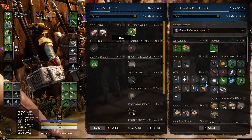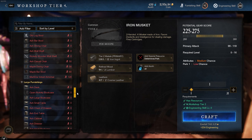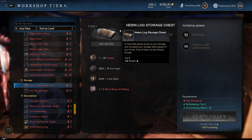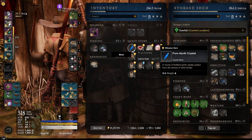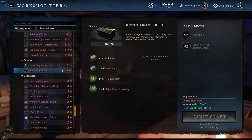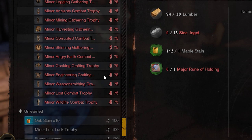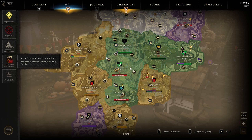These storage chests increase your total storage in a specific region. For example, if your storage in a region is at 1,000, each of the lowest-tier storage chests increases your total storage by 200 — so four chests gives you an extra 800 storage in that region. Over time, if you want bigger storage chests, you'll need to level up your furnishing skill and get recipes to craft bigger and better ones.